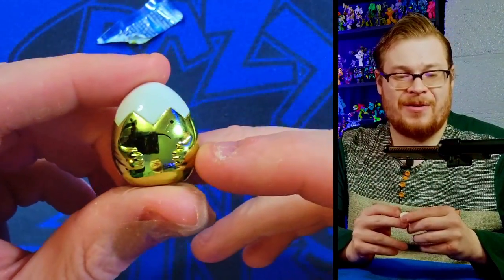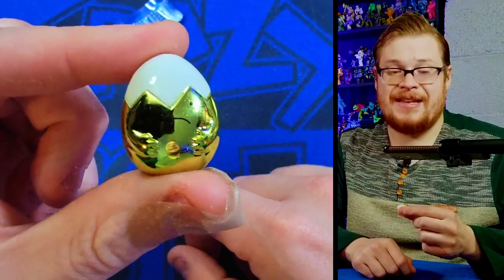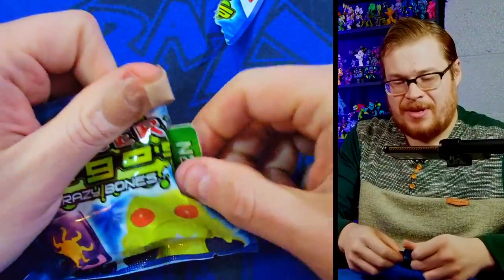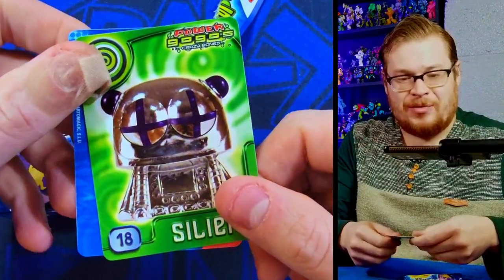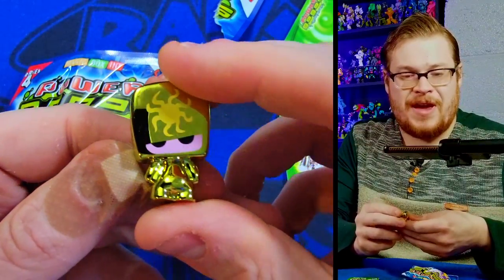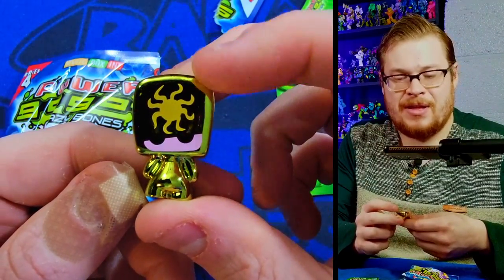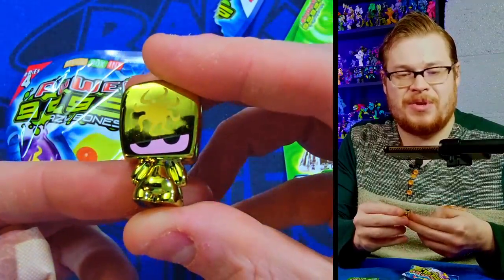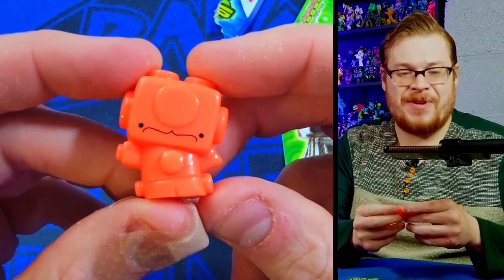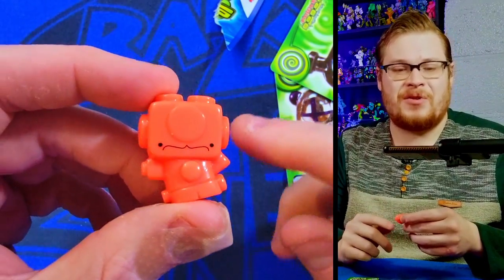I cut my thumb last week and it's still healing so that pack hurt to open. We got Root as our goofy figure. Then a nice gold version of a character with a skin tone popping out — looks good. Last figure: a robot dude I love. He does have a wanted version that looks much nicer with more paint. The normal version is very plain — they needed to add more paint.